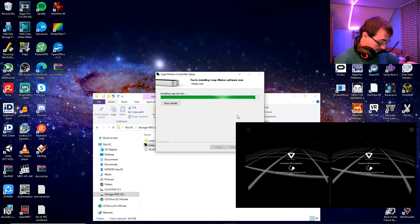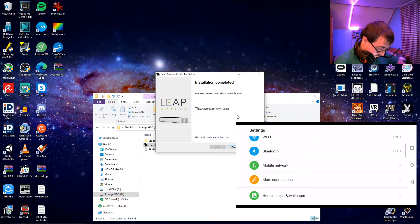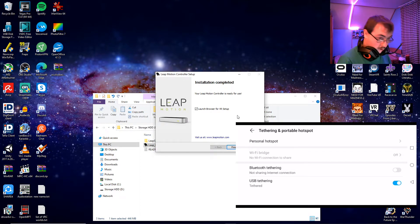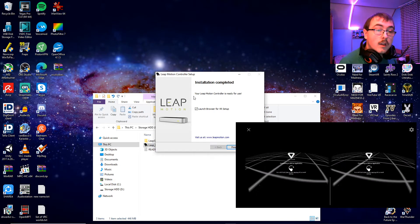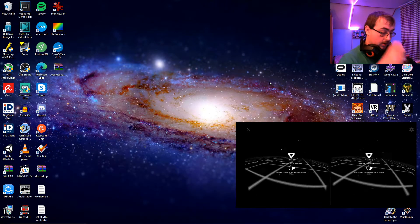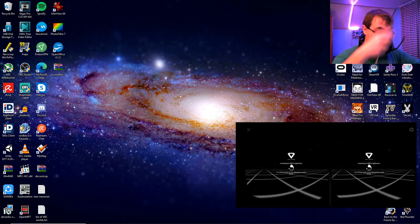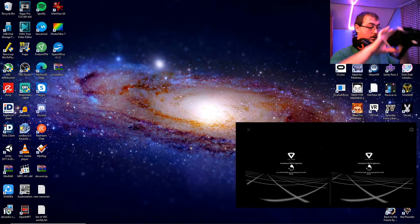Now, connect this via a non-WiFi connection, because that doesn't really matter what you're going to use, and it's a better connection — the test shows it works. Close the box, put this on the table so I can reach the USB hub to connect this. The USB hub — on the table.